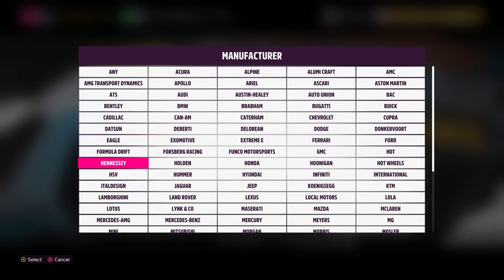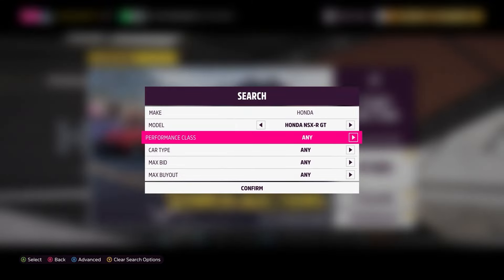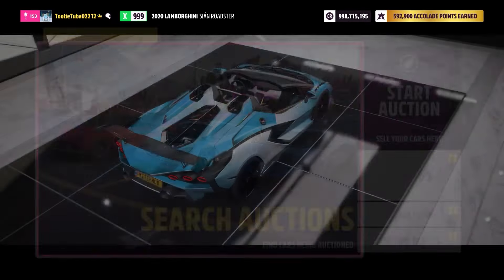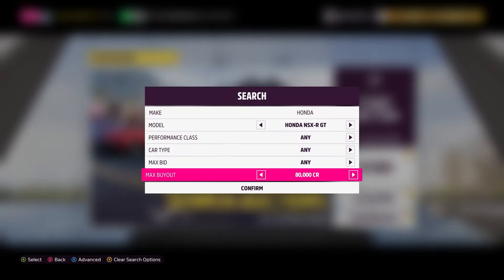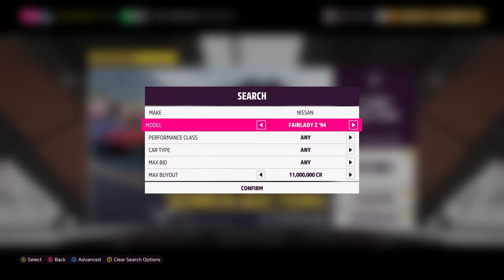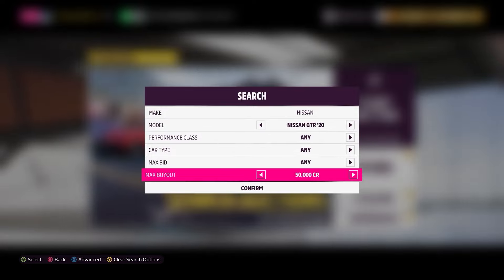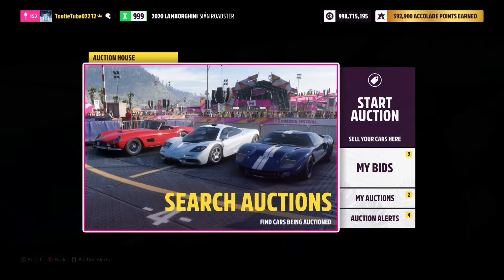A car that's a bit more difficult to snipe because it's rarer than the SF90 and Aventador SVJ is the Honda NSX-R GT — at one stage one of the rarest cars in the game. You can see these going for 20 million, and even ones listed just five minutes ago could sell quickly. Set your max buyout filter so you don't accidentally pay 20 million, and if you manage to get one that's an easy 20 million seller. Even harder to snipe but highly sought-after is the Nissan Nismo — the Nissan GTR 2020 — which has been out of the game for a long time. Unlike the SVJ and SF90 it has never been re-added through a Horizon Festival playlist.